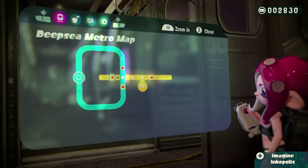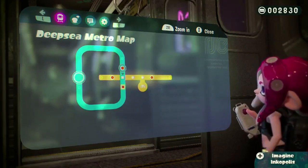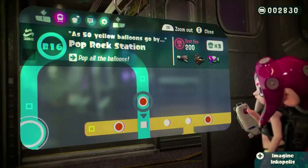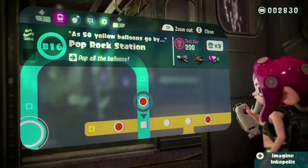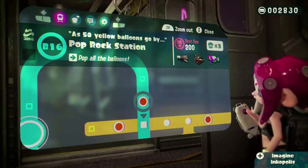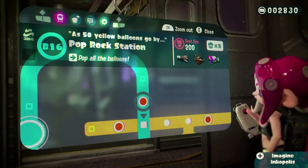I have three lines. One of the things is that circle — the big flashing circle. I call it a triple circle as a sea cucumber, but it's not really a triple circle. As 50 yellow balloons go by, pop rock station — pop all the balloons. Three different weapons, one of which is the blaster.